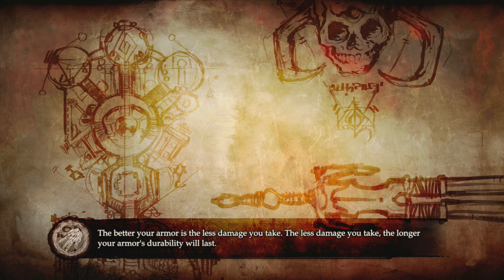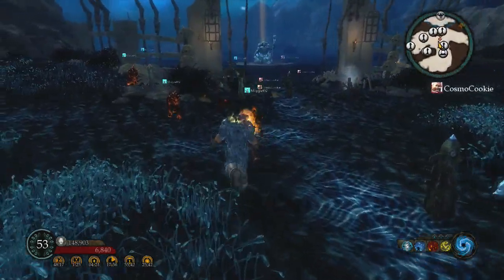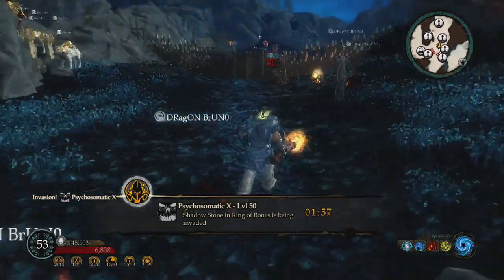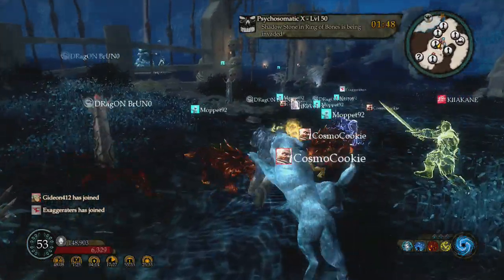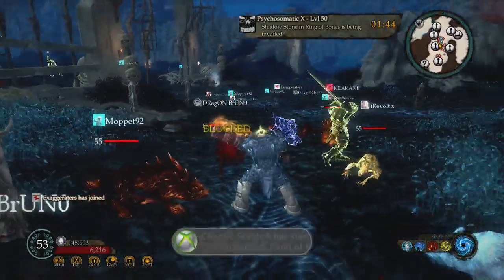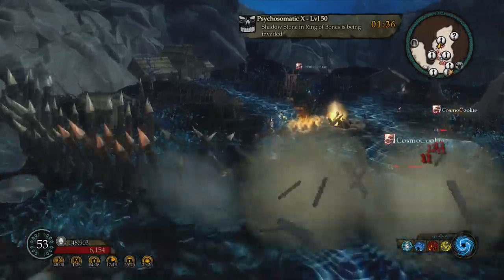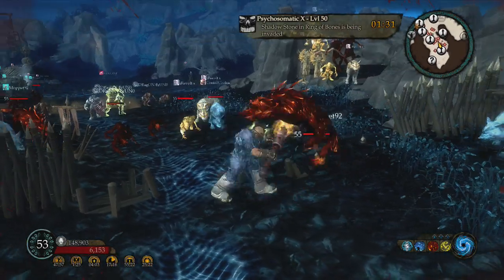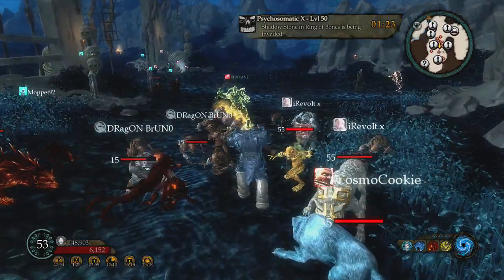First things first, there is a maximum amount of totems that can be up at any one time. I know this because I've had some in great locations, but as people come in and curse me I notice that eventually the ones that have been around the longest start disappearing. Counting what I can see here — one, two, three, four, five, six, seven, eight, nine — yeah, nine looks like the max.